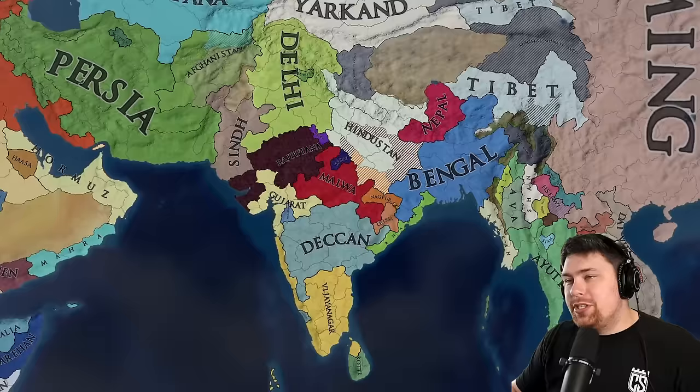Looks like Prussia formed somehow — not Brandenburg though. Austria ate Bohemia, and now Bohemia is a one province minor. We have Moravia who was also pumped out. Things are looking a little weird over here. And still whatever this gnarly mess is — they didn't even take any more provinces since we last looked, just this one here and then Gibraltar.